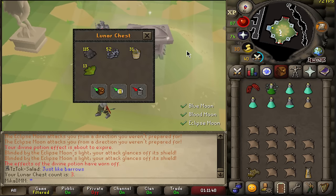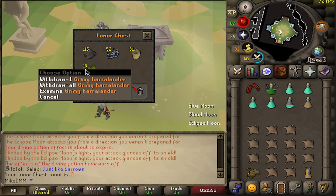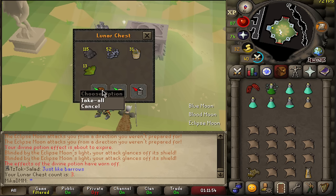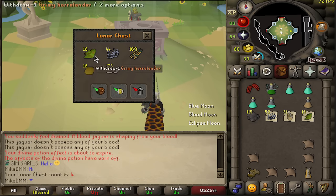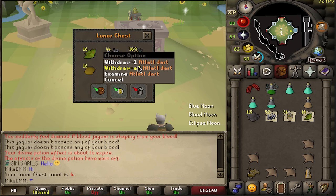Chest number two, and this is basically just like Barrows. We get some Swamp Tar, some Wyrmling Bones, more super compost and Grimy Harlander. Chest number three, we get some Blessed Bone Shards, Soft Clay, Harlander, Wyrmling Bones and Darts.